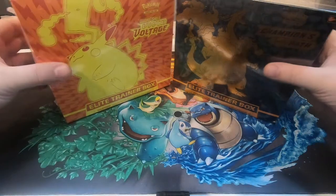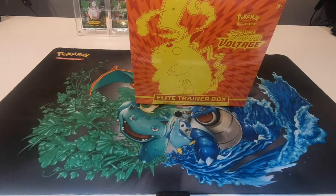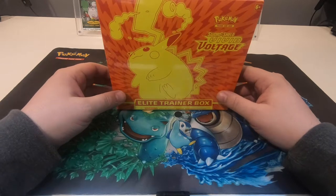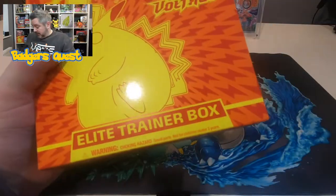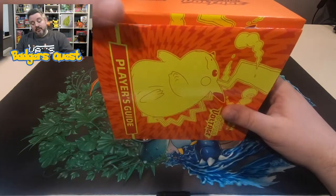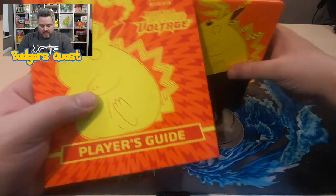Let's jump straight into this. So guys, you've been casting your votes in which one of these two elite trainer boxes we will be opening, and to my absolute surprise we will be opening up today the Sword and Shield Vivid Voltage Elite Trainer Box. This is actually the first time I will be opening up the Vivid Voltage Elite Trainer Box. There are some absolute bangers in this set. Obviously we'll be hoping for the Chunky Chew Pikachu, either that or the V card.